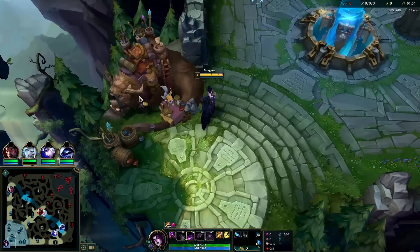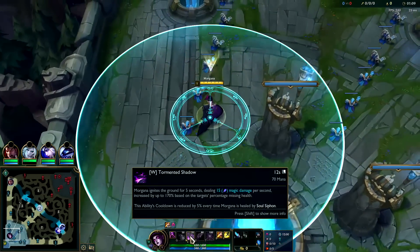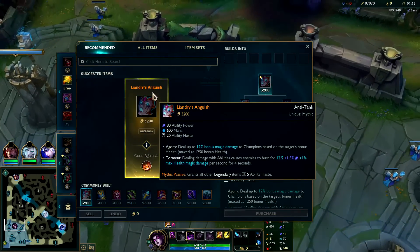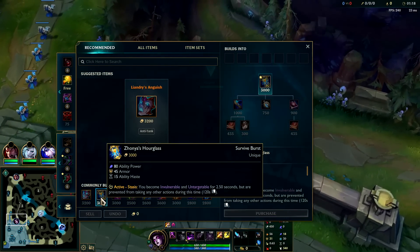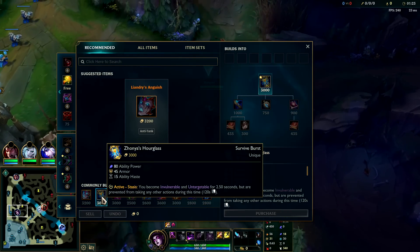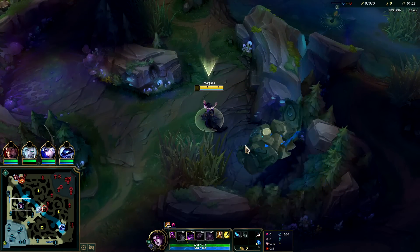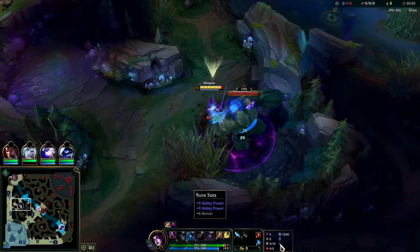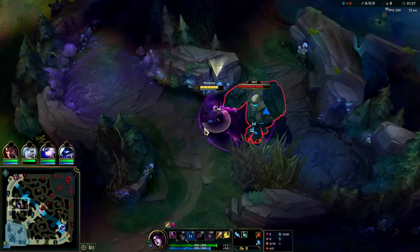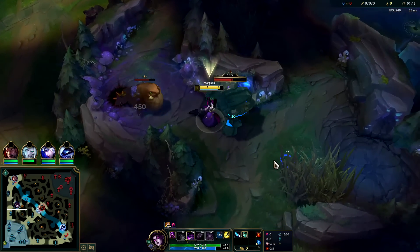Morgana has percent-based damage in her kit, which is always nice so you can shred through tanks. Her W happens to be missing health percent-based damage — a form of percent max health damage. Your best items are going to be Liandrys rush into Demonic, then Zhonya's — you can go Zhonya's second but usually you need it more for team fights and ganks. We took Relentless Hunters for the extra movement speed, with Dark Harvest, Cheap Shot, Eyeball. Worst matchup on Morgana I think is Kindred — you can never hit your snare on a champion like Kindred and she's just super challenging to deal with.